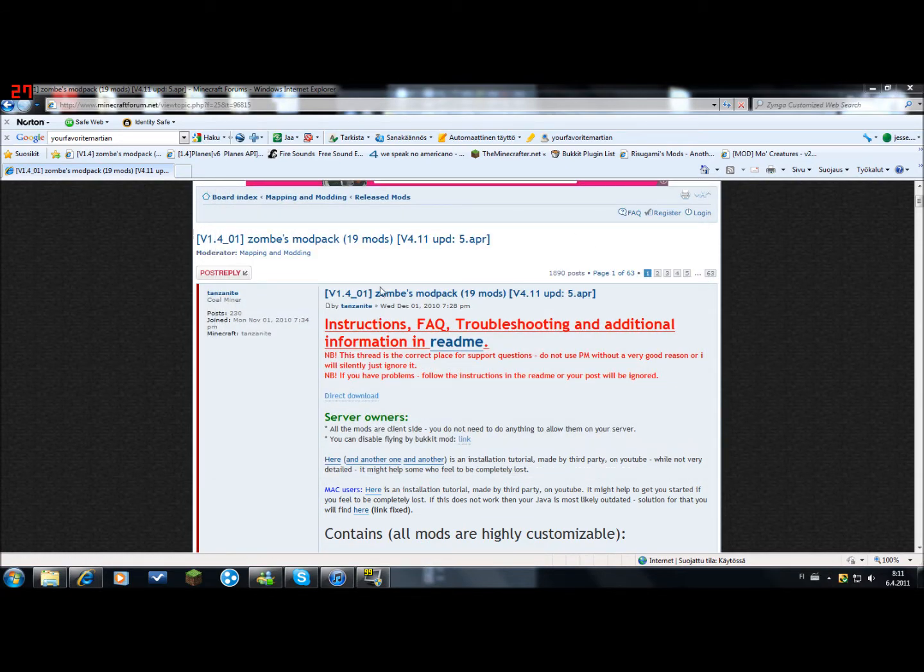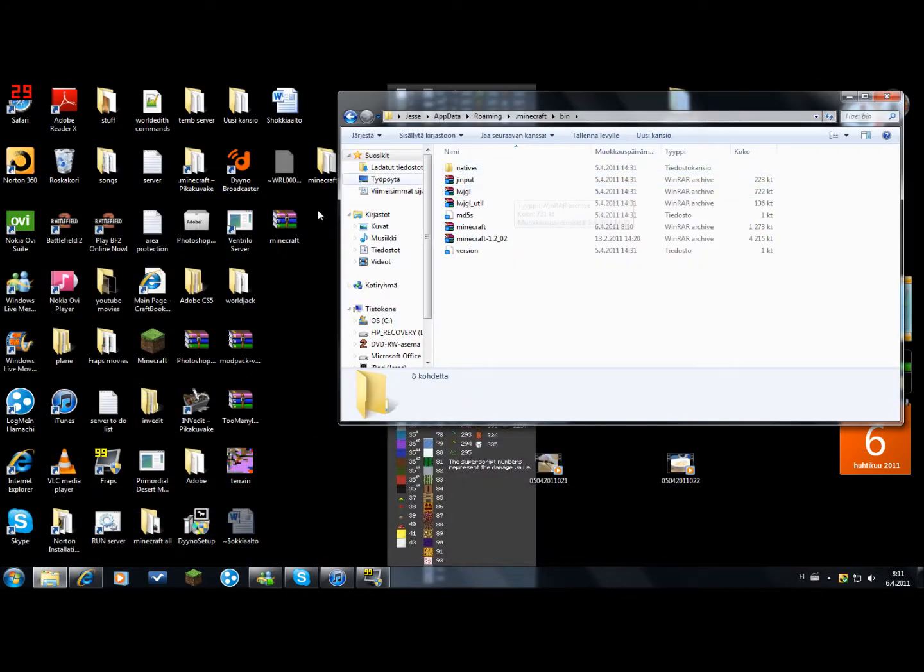Now, how to install it: you're going to come to this web page — the link will be in the description. You're going to download this one and open it.